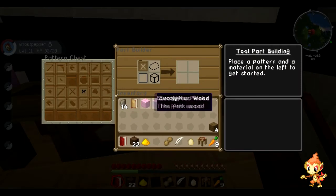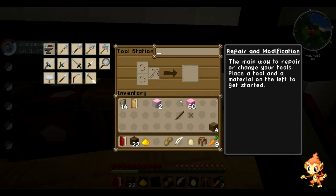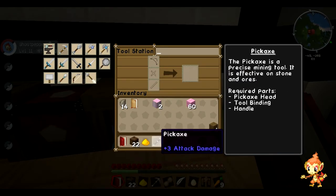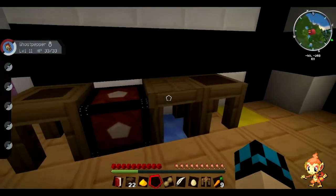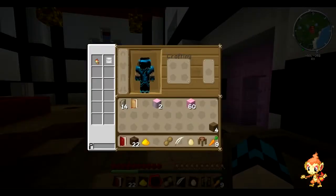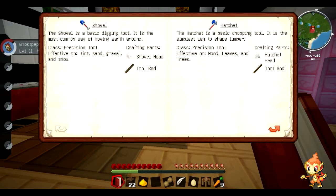We'll just start with wood binding — it doesn't have to be perfect the first time through, we just need some stuff to get us started. I put that in there, that in there, that in there — boom! I forgot to name it. That's okay, there's your flint pickaxe. What does it pick? Is it the same as wood? It's better than wood — I think it might be equal to iron.